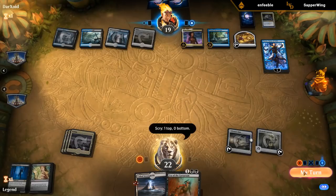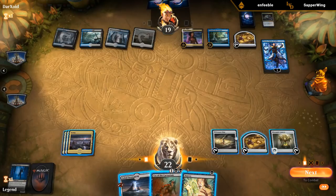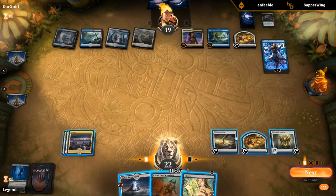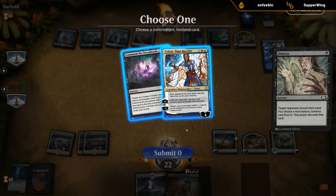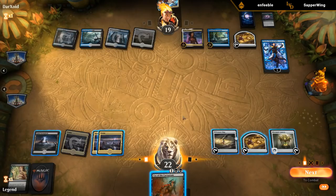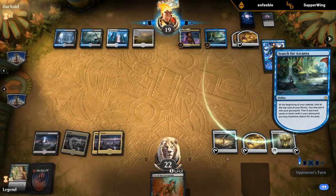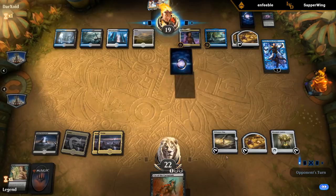We're under pressure since the opponent is going to flip Ascendancy soon. They might be holding The Eldest Reborn or a Command the Dreadhorde — even worse. I don't think we can let them keep that. Just say go. Treasure Map can flip, and at least Treasure Map plus treasures means we get to draw an additional card on the opponent's turn to get around Narset.